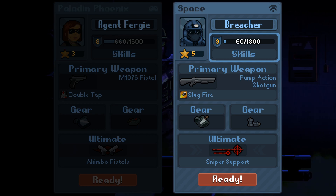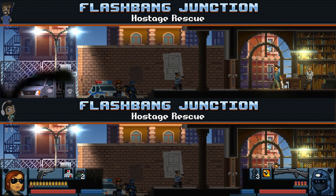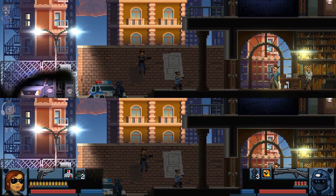After you kill, you load your next shot a little bit faster — interesting. Switch the buckshot load to get more buckshot. I have an upgrade that gives me plus two more bullets in a mag. Can I get a new shotgun yet? All right, so flashbang junction hostage rescue.